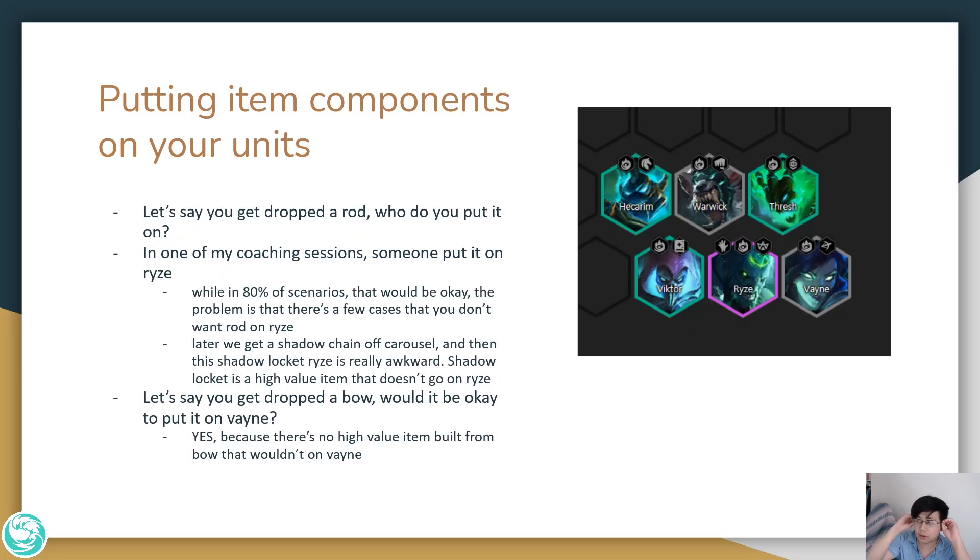Putting item components on units has a lot of nuance. Take a 6 Forgotten board — if you get dropped a rod, who do you put it on? In one of my coaching sessions, someone put it on RISE. While in 80% of scenarios putting a rod on RISE is probably okay, there are cases you don't want it there. If you get a Shadow Chain Vest off carousel, the Shadow Locket definitely doesn't want to go on RISE — it probably wants to go on a frontliner. Because Shadow Locket is a very high-value item that builds out of a rod, sometimes you wouldn't want to put that rod on RISE.